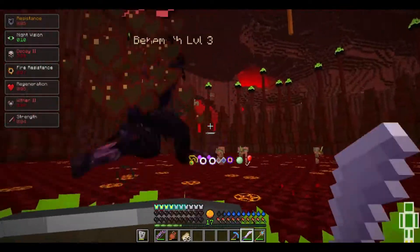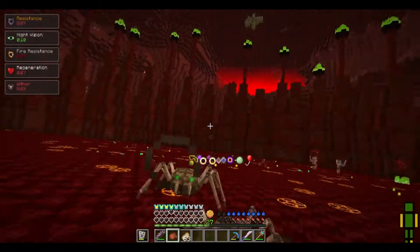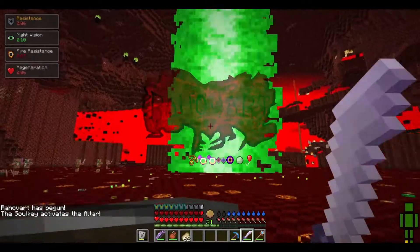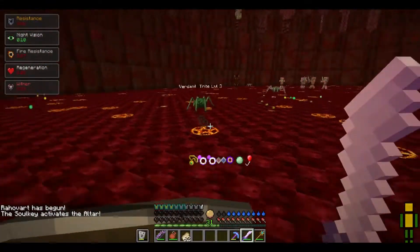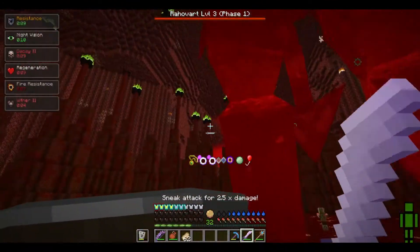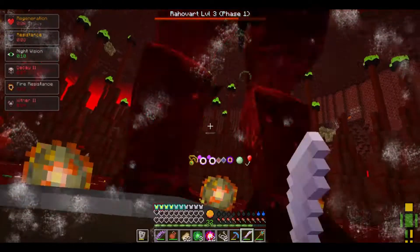Before anything else spawns in, we need to get started. I don't believe we'll be able to break blocks this time. I need to stay away from the walls so I don't get stuck inside them. There he is — let's get up close, start crouching and start smacking. They're knocking me away like crazy, but other than that this seems to be going about the same as the first time — it just takes a lot more hits.